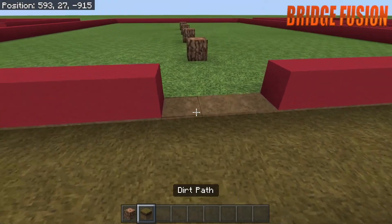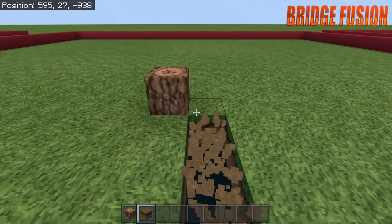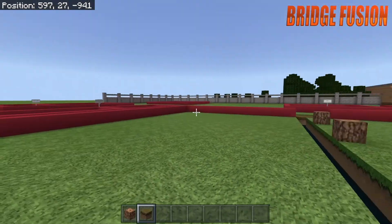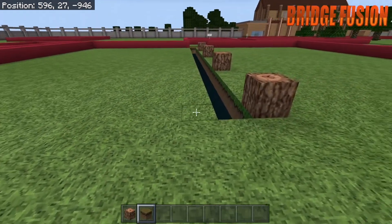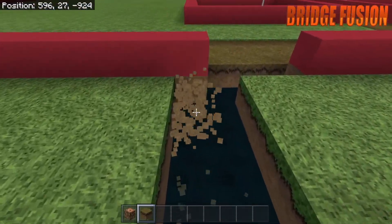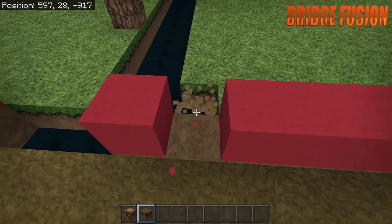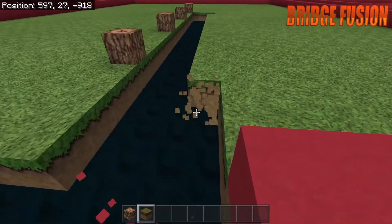What we can do now is add a dirt path, because I was thinking about putting the animals over here. So if they have a free either side of the poles, that'll look pretty cool.